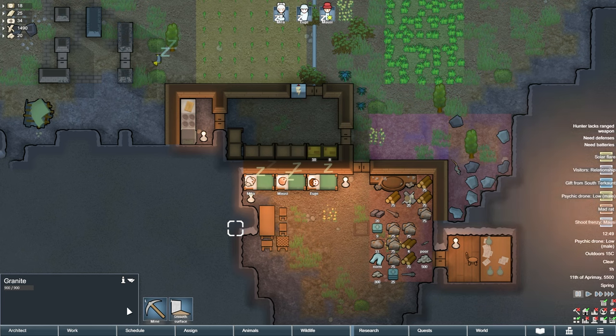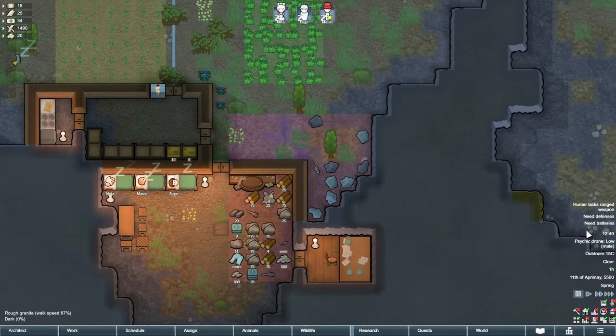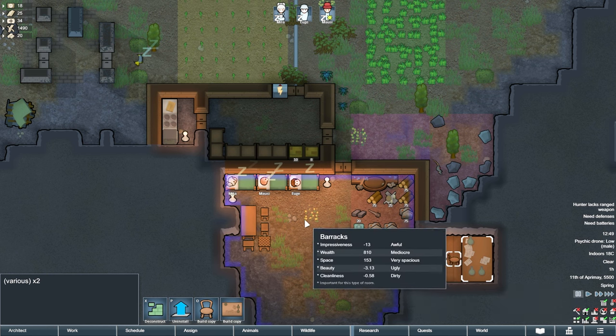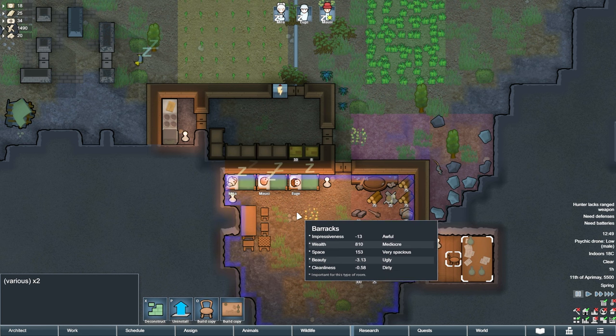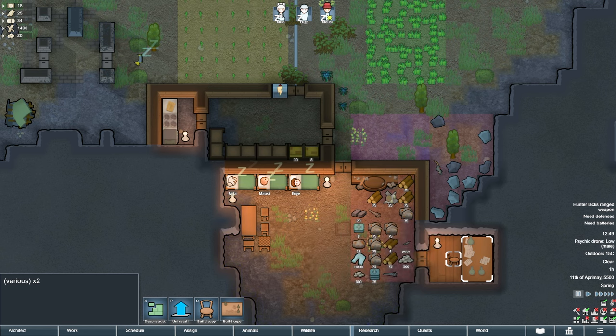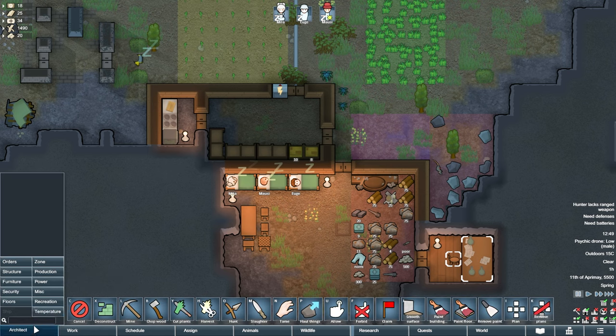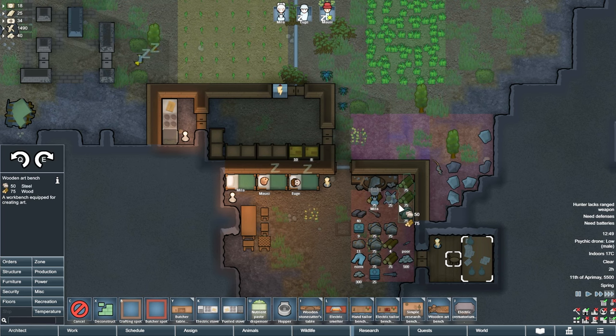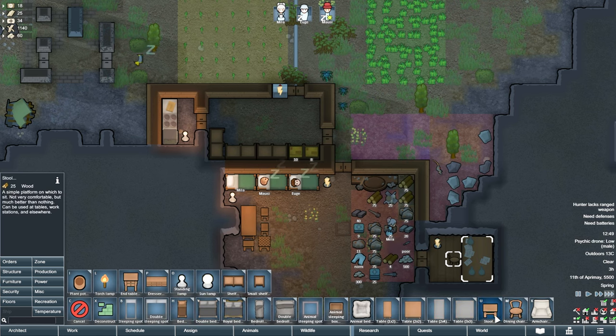Chopping up stone and waiting for cotton to grow is going to take a while, so let's take some time to learn about making art in Rimworld. Art sculptures grant a huge beauty buff to a room. You can see a room's beauty using this dongle down here on the bottom right of the screen. You can turn it off by clicking again, but let's hover our mouse over our rooms to see how they look. Let's go back to the architect tab and select the production menu, find the art bench and build one near the stonecutter's bench. While we are at it, let's open up the furniture tab and give your pawns chairs to sit at while they work — they're going to be spending a lot of time here and they will be willing to do it longer if we let them sit.